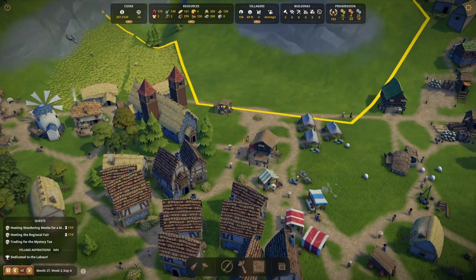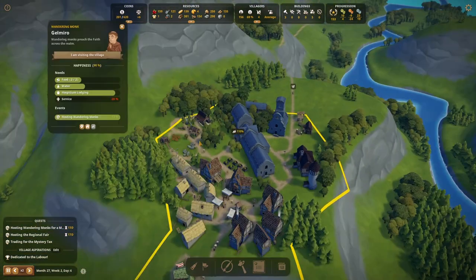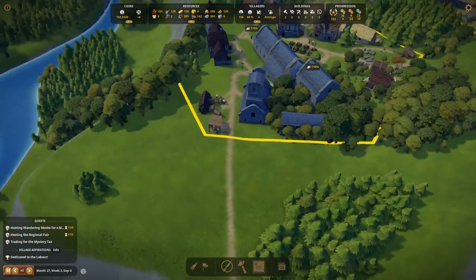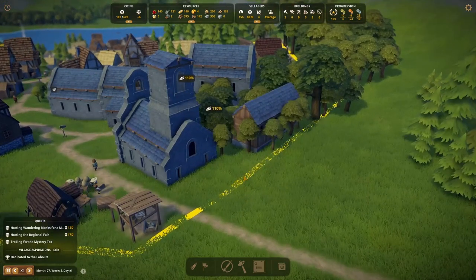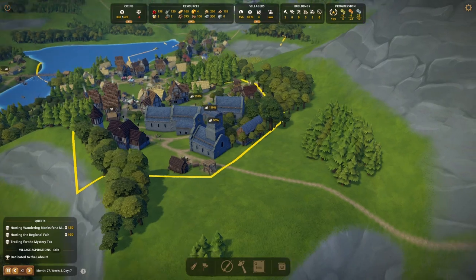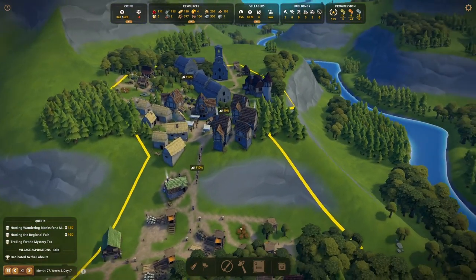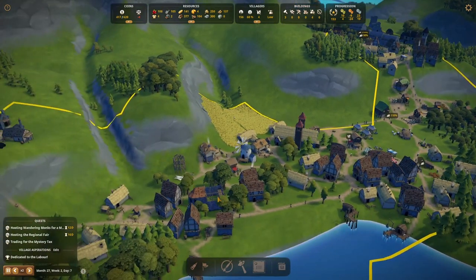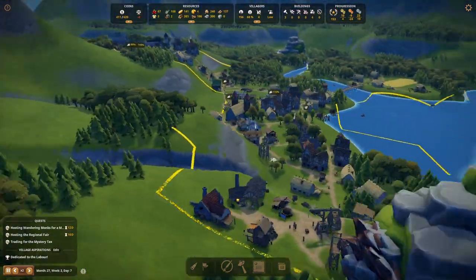Our wandering monks are mostly happy but we couldn't fulfil a need — it looks like service by the looks of it. I wonder if we need to expand our chapel somewhat; that would involve buying more land. Not just at the moment — they can cope with it for now I think. They're still over 80% approval so that's okay. We're not going to be able to get anything built in time to sort that out, so that is what it is.